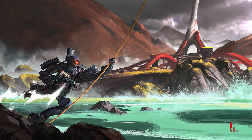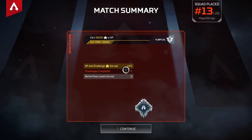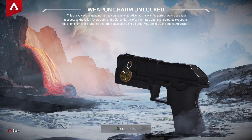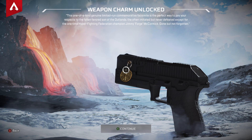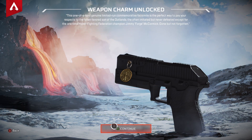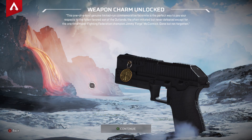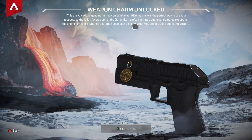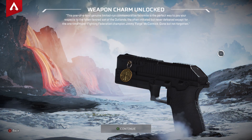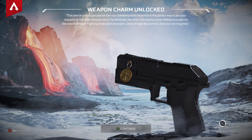Hey guys, Necron370 here. Have you gotten your steel cut commemorative charm for Forge yet? This one-of-a-kind genuine limited run commemorative facsimile is a perfect way to pay your respects to the fallen favorite son of Outlands — the often imitated but never defeated, except for the one-time hyper fighting Federation champion, Jimmy Forge McCormick. Gone but not forgotten.